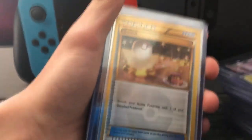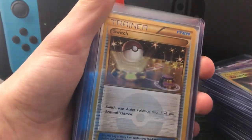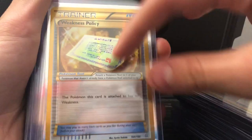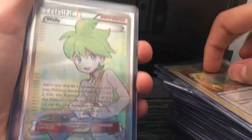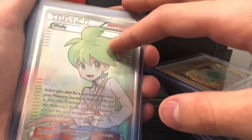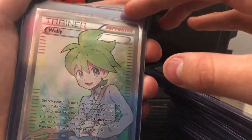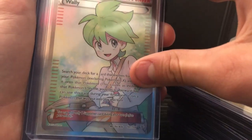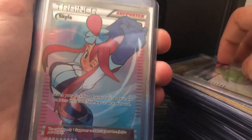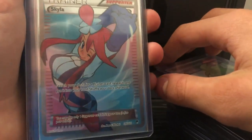Secret rare Switch — I spent way too much time on you. A Weakness Policy secret rare, which is nice in the green. This is definitely one of my favorite full art trainers — Wally full art trainer with the nice green. So good. It's not a secret — it's almost a secret, you can see it's seven away.